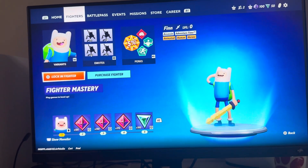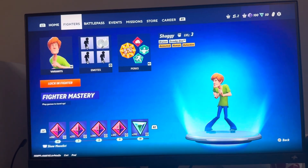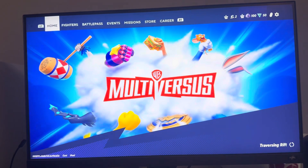If you want to get the Fighter Currency for free, there are six ways. The first way is to use a character you like playing with, level them up, and you'll get Fighter Currency at some of the levels. The second way is to enter into the Riffs, where you can complete different Riffs.